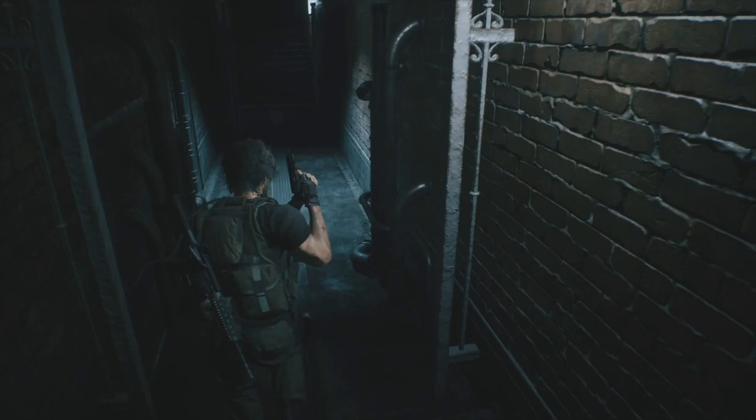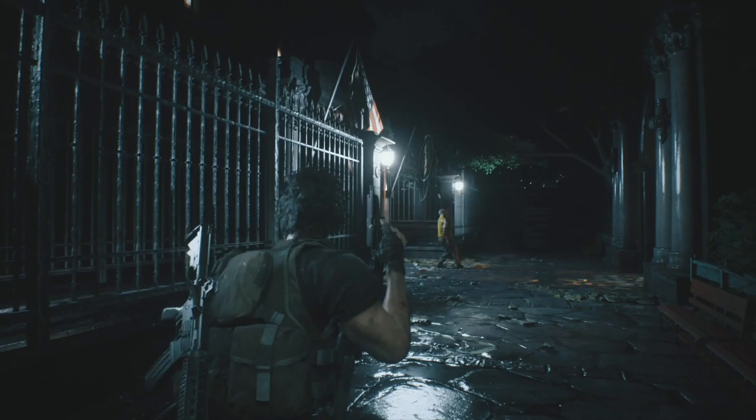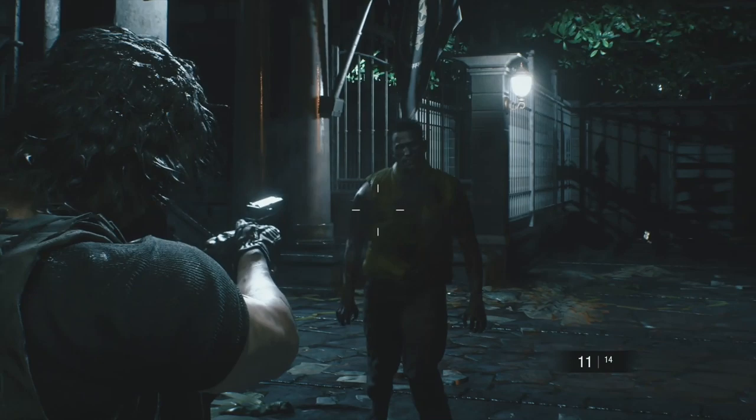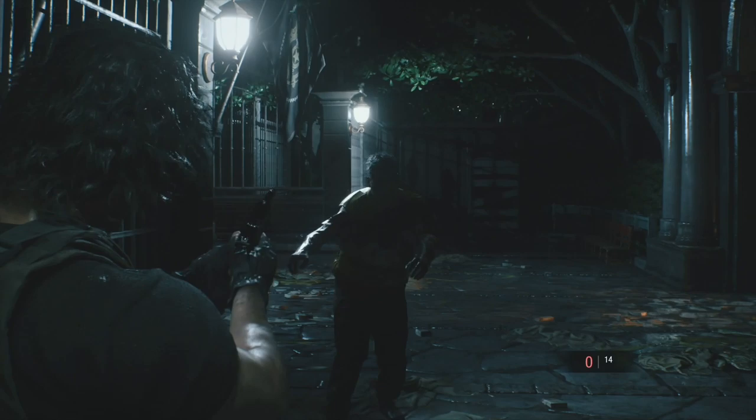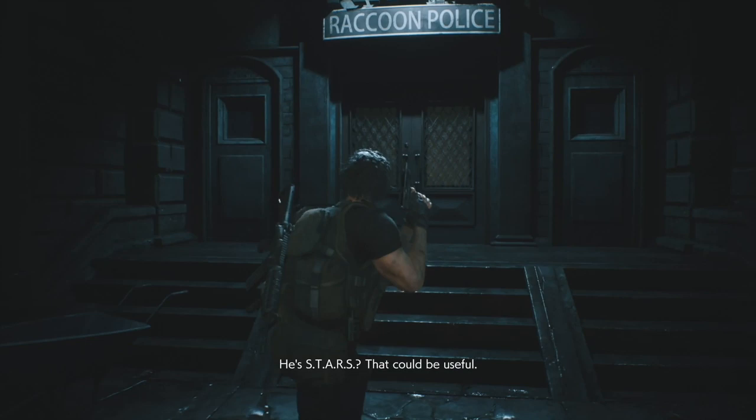We're going to finish off Brad now. Use your pistol - go for body shots if you want, you have little chance of missing. Once he's down grab the ID card he should drop. We're going to use that to get some ammo later. Coming to the RPD.